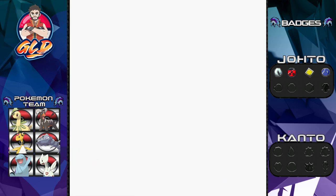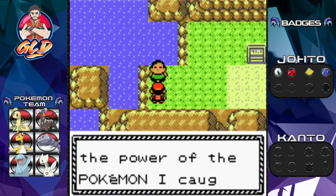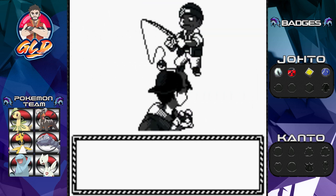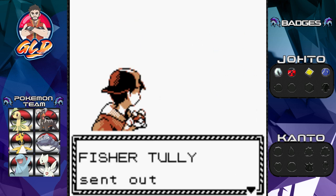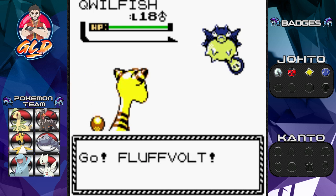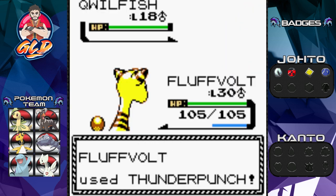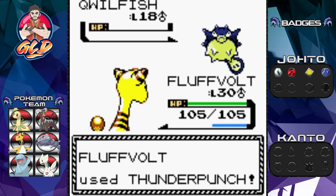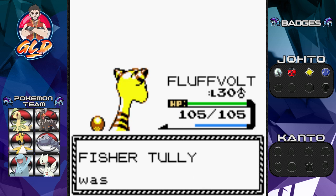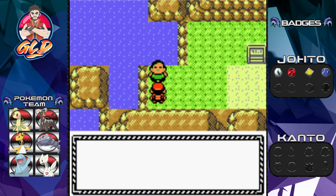We're gonna be facing some trainers right here. Here we have Fisherman Tolly, and he has a Qwilfish - a Pokemon we have yet to see, not the most popular Pokemon but still a good one. Fluff uses Thunder Punch - thank Arceus we don't have a Pokemon with the Poison effect until like the next generation. That's some nice experience points.